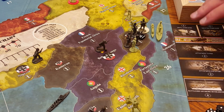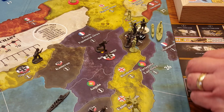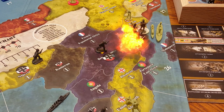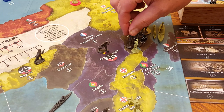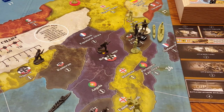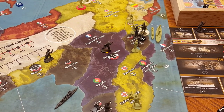We're going to go ahead and do the shore bombardment. With the battle chart, we've got one roll for the battleship shore bombardment — it's a four or less, and we got a one. So we've made a hit. We're going to take one casualty from German East Africa and put him to the side for now.